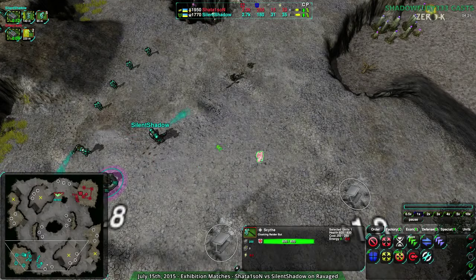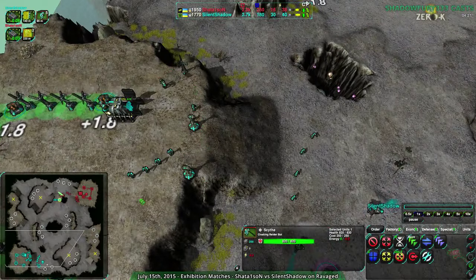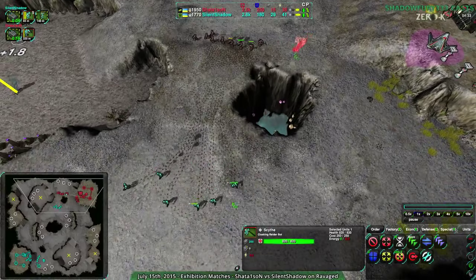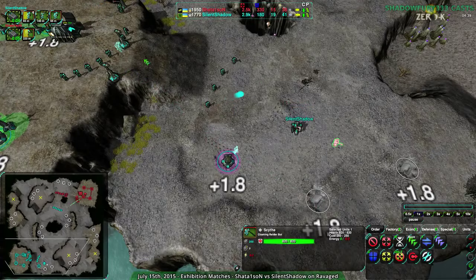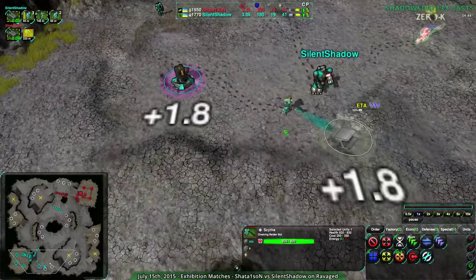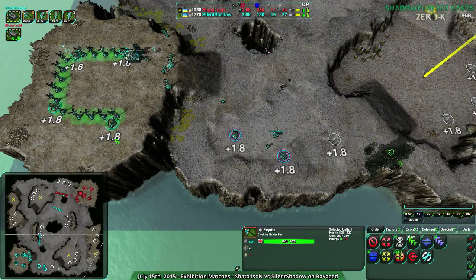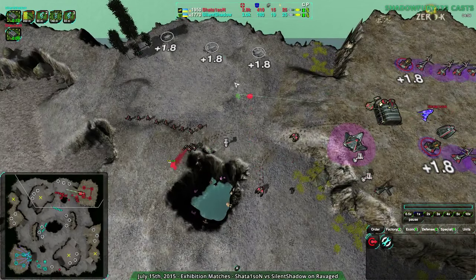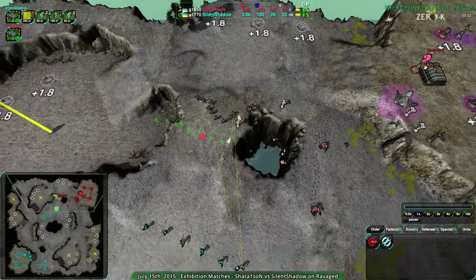At this point, you really wanted to have that there. That scythe — you can't let that scythe get in. Silent Shadow is being quite cautious about that, moving their lotuses. I don't know that this is exactly enough for decloaking. I don't think Silent Shadow is going to get back in there anytime soon. I think Shadow One Sun is pretty much locked out of Silent Shadow's base, which kind of defeats the purpose. That scythe wasn't really worth it. Shadow One Sun has not expanded to these metal extractors, and Silent Shadow has. Despite all the harassment, Silent Shadow is pulling quite a ways ahead in economy.